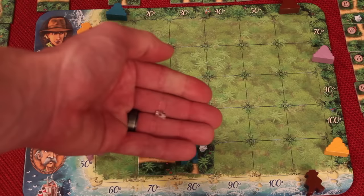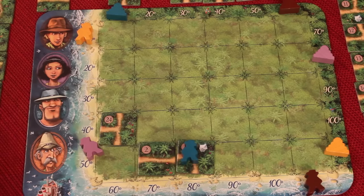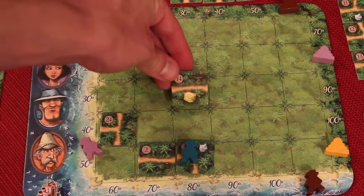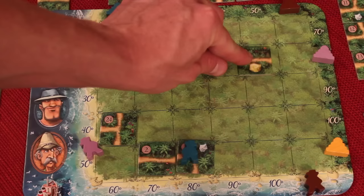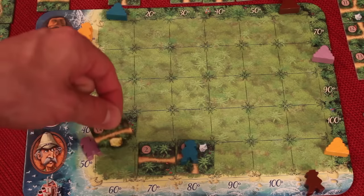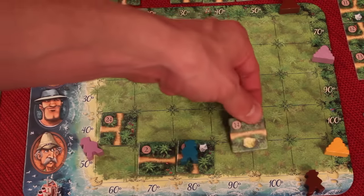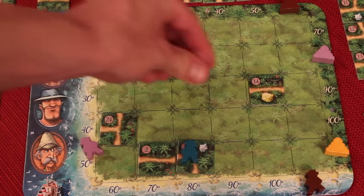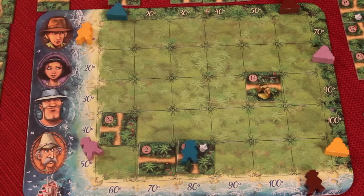Gems are worth 1 point at the end of the game. Some tiles, like number 14, have a big gem on them — those ones are worth 2 points. What you're trying to do is get your adventurer all the way to the matching temple.